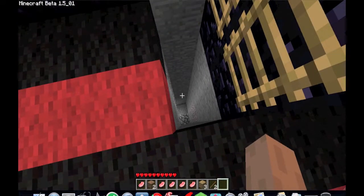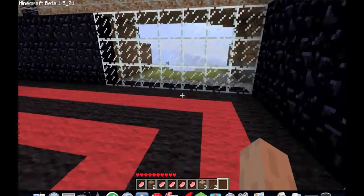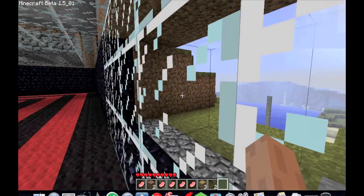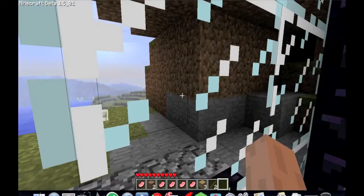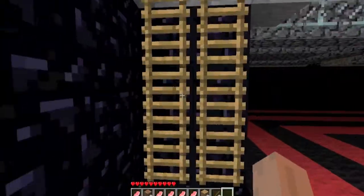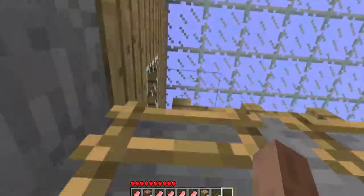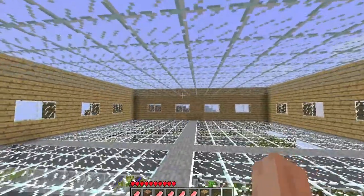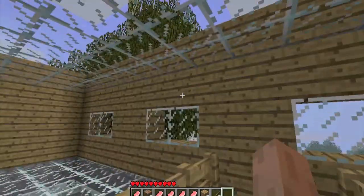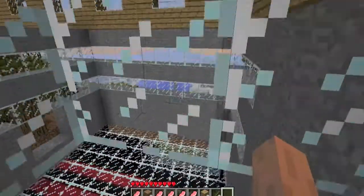I've still got to keep building down there. My goal is to kind of build into the side of the cliff. That is my view from here — it's pretty nice. But I've got to do something about the dirt walls. They look so ugly. And the floor up here is one of the ugliest things about my house. I built it for no reason, I didn't need it, and now I regret it. I've got to get rid of it somehow.